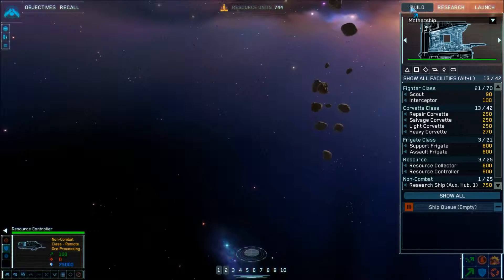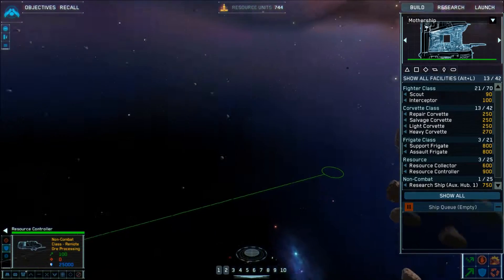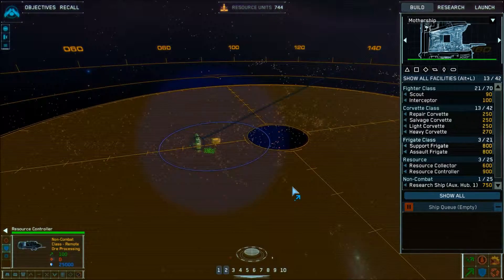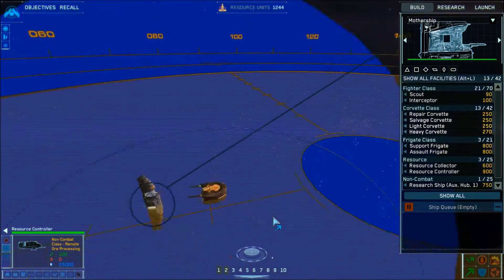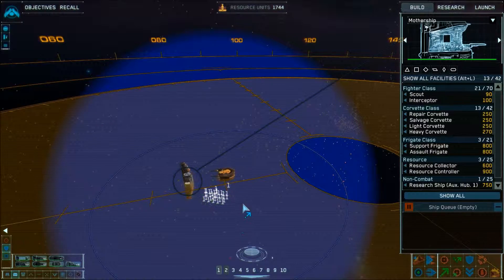We're going to move the resource controller over here, pushing it to the edge of the screen. Destination locked in and he's going to start flying over there. There's also an alternative mode to this game — if you hit the spacebar, it brings up an almost radar-esque tactical screen where you can see things in minute detail and give commands in a global way, kind of like a Star Wars commander looking at a screen from above.